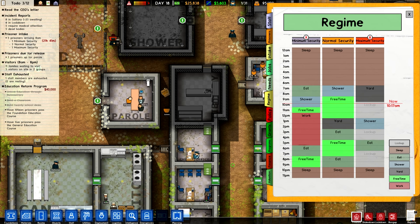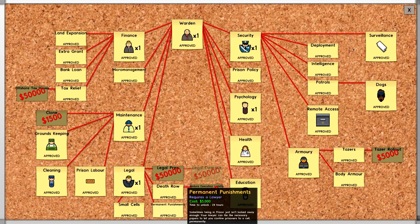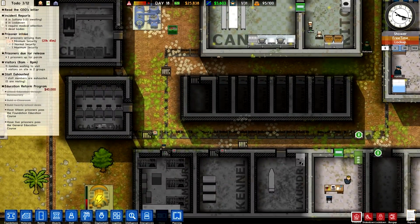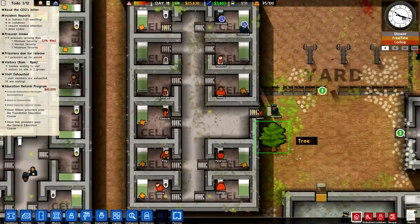The regime allows you to set up what happens when, based on class of prisoner. I obviously try to have it so that my max security guys — who are the really bad ones — don't eat at the same time as the others. I especially try to keep the minimum security people away from the maxes. The maxes are locked up a lot — they have one yard time, one shower time, and one eat time. A lot of them are pissed off also because I've researched permanent punishments, and some people are on permanent solitary confinement. That's what I tend to do with my worst ones.